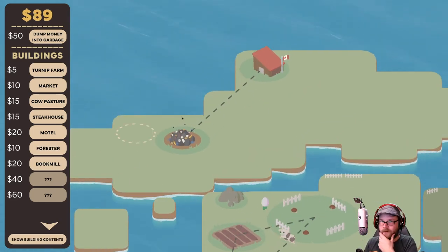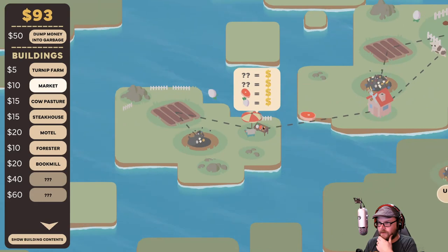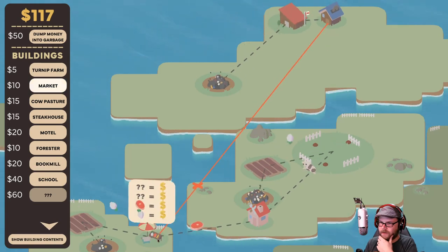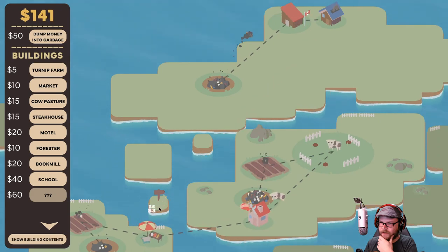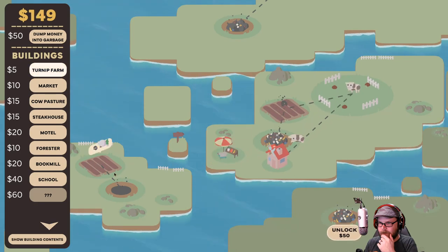And then we're going to make a book mill. Takes leaves and makes books. Books, I'm assuming, go to the market. I don't think he's going to be able to reach way over there. Oh, he is. Oh no, he's not. Come on — you're right there. What if I move the market? There — can you reach? Can you go there?